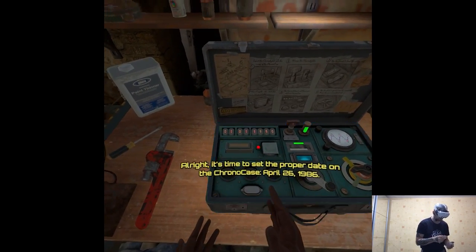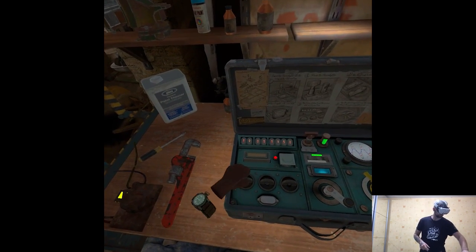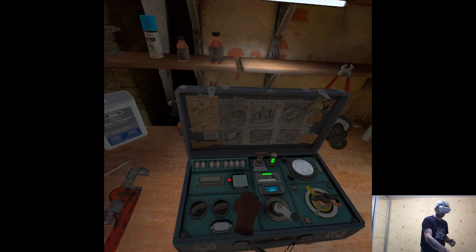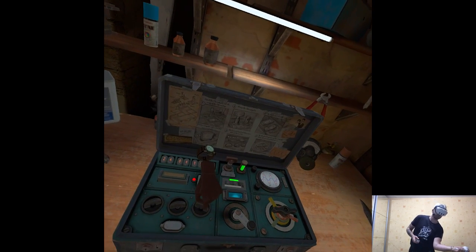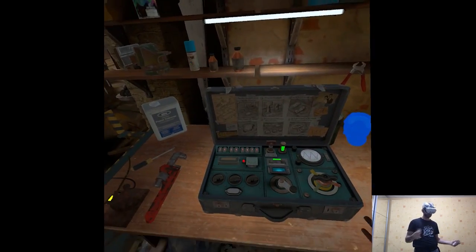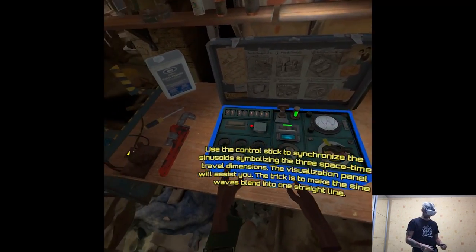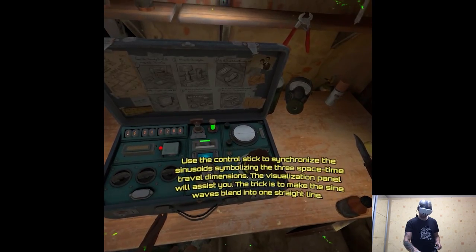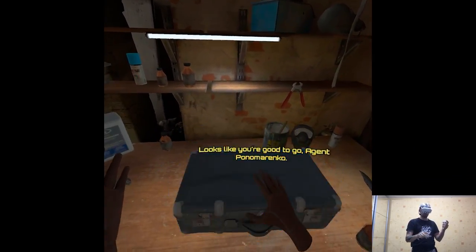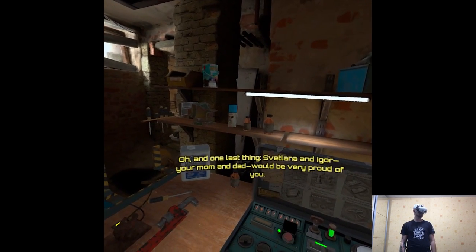It's time to set the proper date on the chrono case: April 26th, 1986. He's at 1926. So it was still my parents' generation. Use the control stick to synchronize the sinusoids symbolizing the three space-time travel dimensions. The visualization panel will assist you — the trick is to make the sine waves blend into one straight line. Looks like you're good to go, Agent Ponomarenko. Svetlana and Igor, your mom and dad, would be very proud of you. Appreciate it, sir. Time to go!